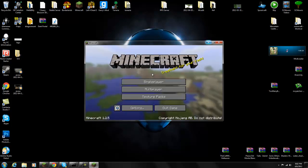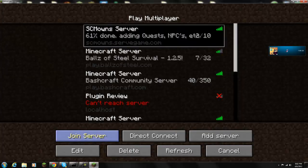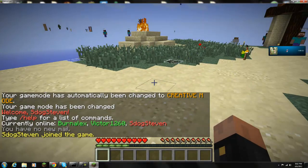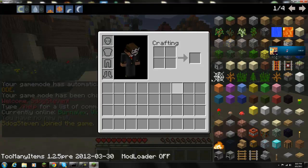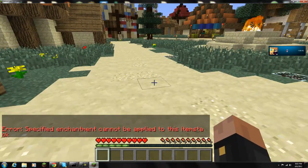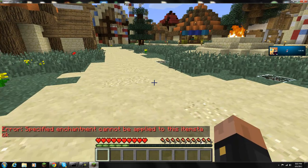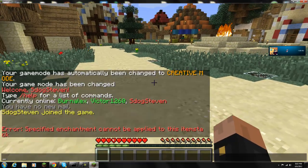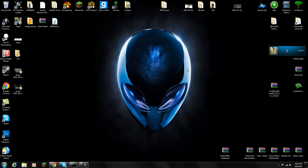Let's log in and see if it worked. I'll go to my multiplayer server and show you the error first. I'll pull up Too Many Items by pressing O, try giving myself an item, and you'll see it says that specific enchantment cannot be applied to that item. That's the error you get from Bukkit Essentials. Let's disconnect and exit Minecraft to fix this.